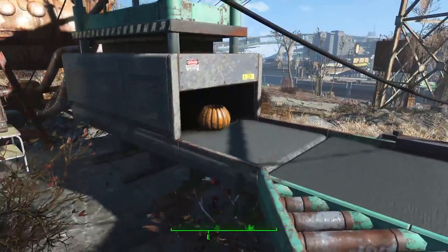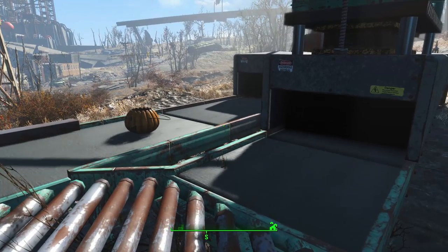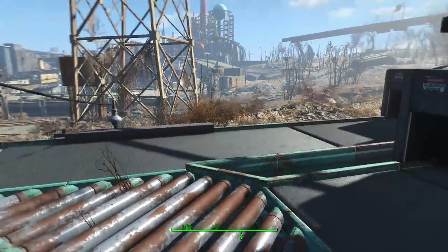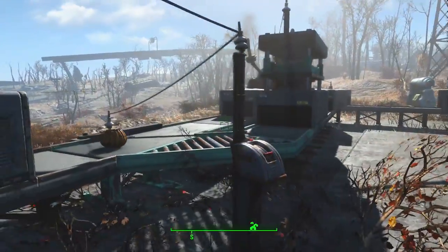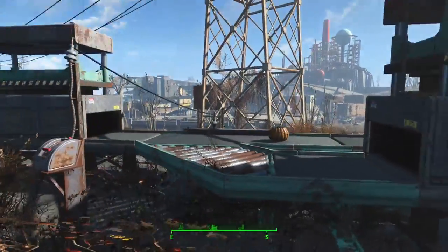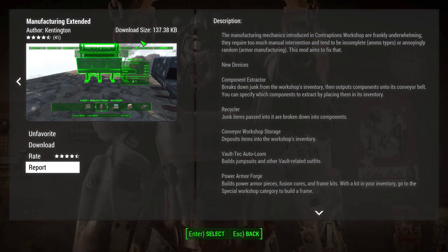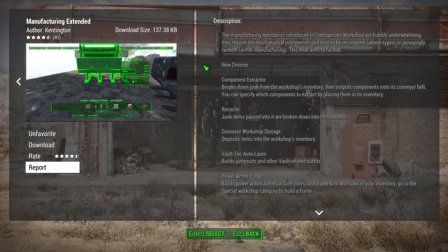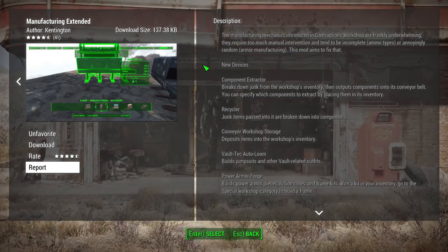It's available now on Xbox One and PC, and it's already created for PS4 once it comes out. You can click the links in the description below for each respective version — PC, Xbox One, and PS4 — add it to your library, and PS4 players can have it ready to download once mods officially release on PS4. The mod we're looking at today is called Manufacturing Extended by Kentington, and the general gist is it adds a lot of things that felt like they should have been there in the first place with this DLC, as well as new stuff.